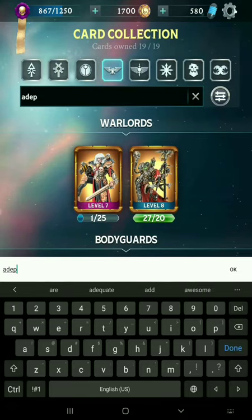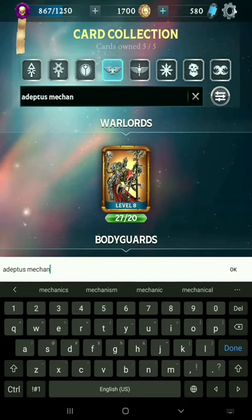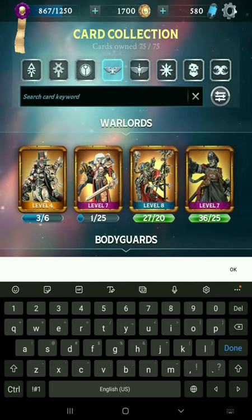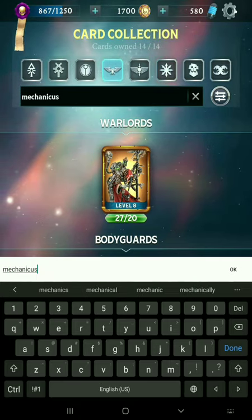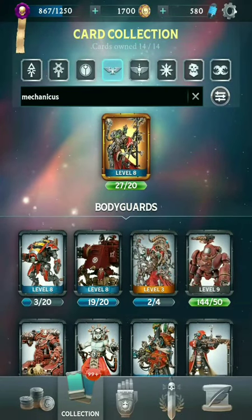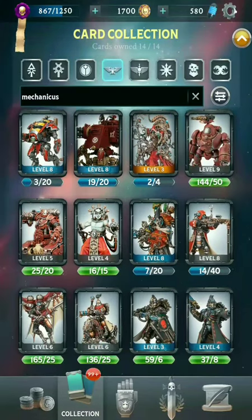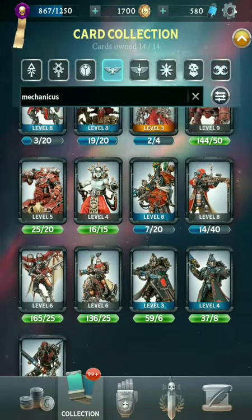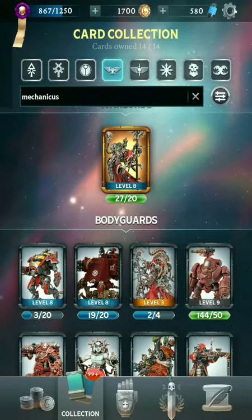Next up, let's go with Adeptus Mechanicus. There's a limit to the amount of characters you can type in, so let's just type in 'Mechanicus' — that should give us our Admech forces. We've got Magos Dominus for the Warlord. They have a little bit more ranged, but they've got some melee mixed in there as well. Very cool-looking models — I'm a fan of the Admech myself.